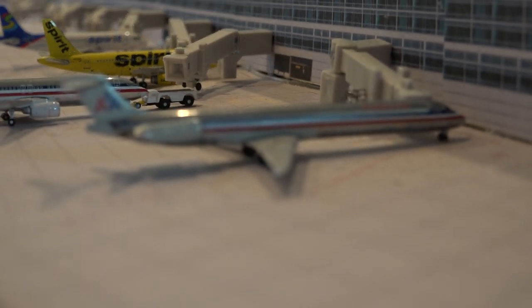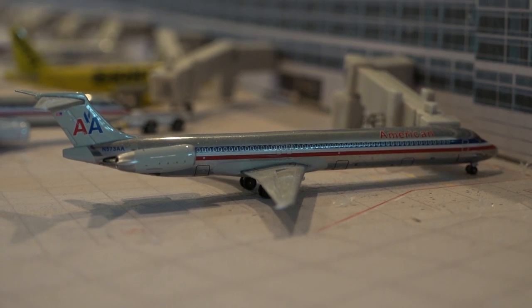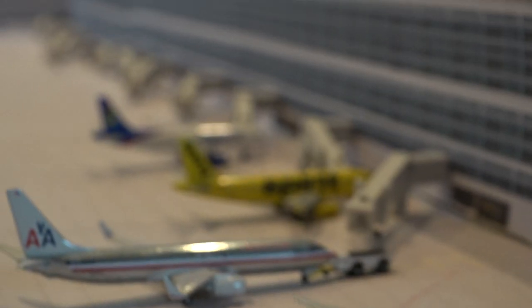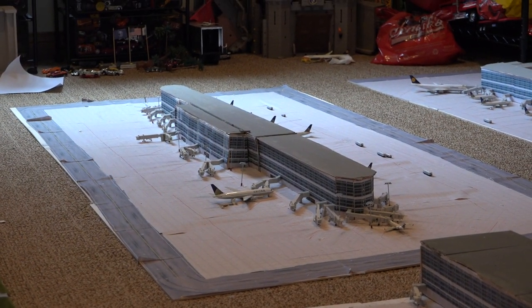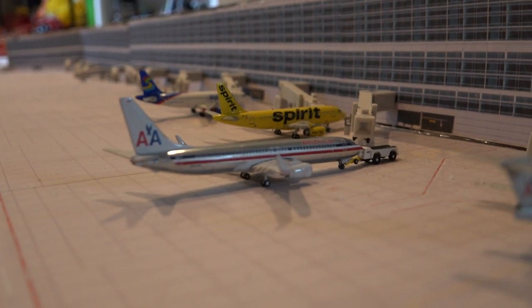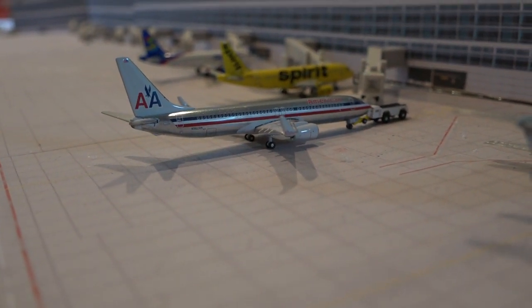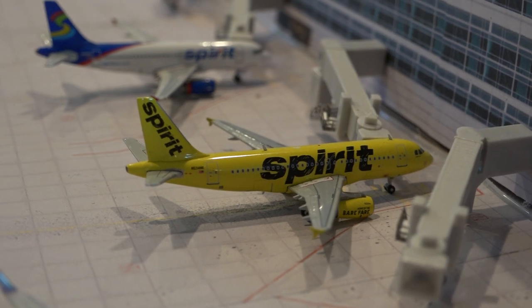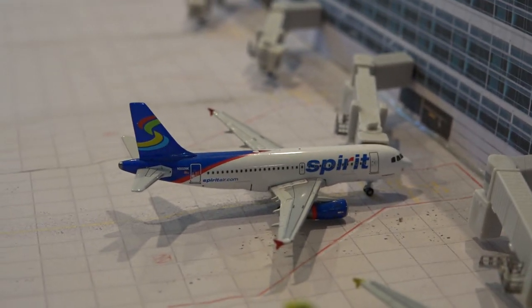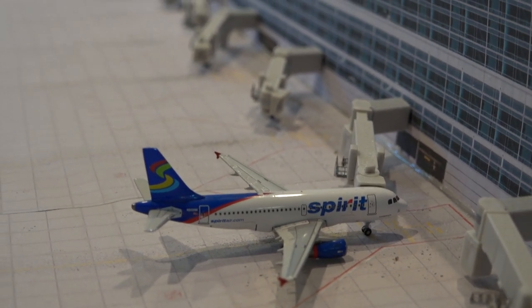Right here we have an American MD-88. This aircraft will be heading out to Dallas-Fort Worth in about 43 minutes, and all the aircraft are at their real gates. United 737-800 pushing out right now for Tampa. Spirit 819 is heading out to Fort Myers, and this Spirit 819 in the old colors is heading out to Minneapolis-St. Paul.